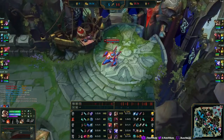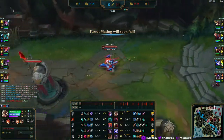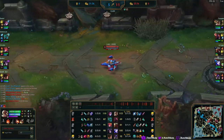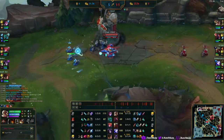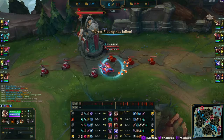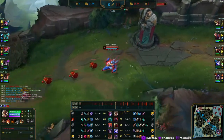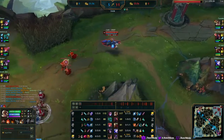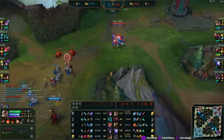Now we're just sitting in base waiting for Manamune and Sorcerer's Shoes. You get Sorcerer's Shoes because Corki does majority magic damage. It's kind of weird to itemize against — you build magic resist and some people forget about it, then they look at the chart and go 'oh yeah, that's Corki.'